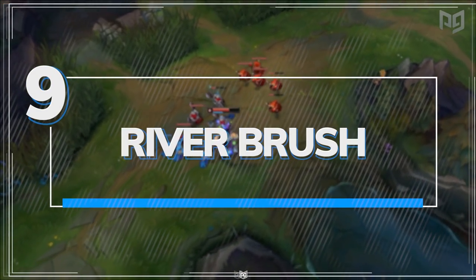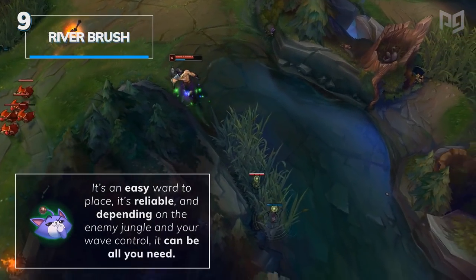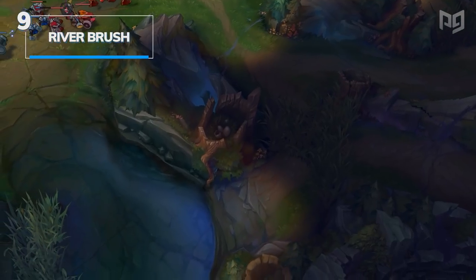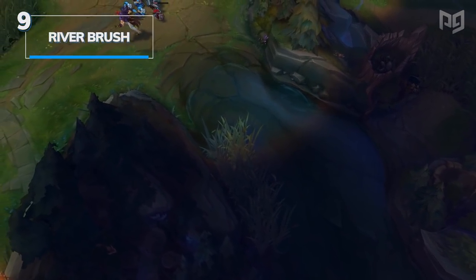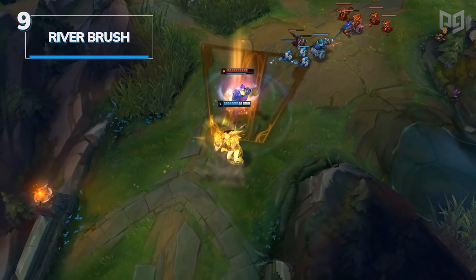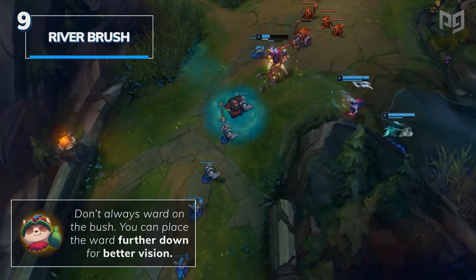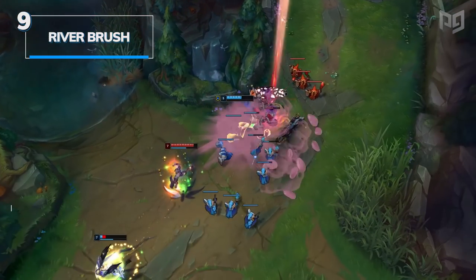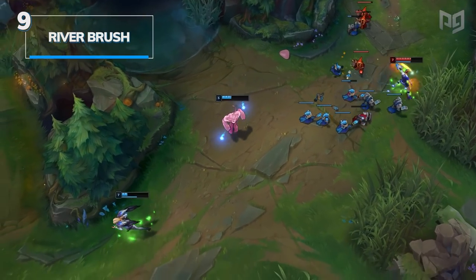Warding the river bushes adjacent to bot and top lane is standard practice for a reason — it's easy, reliable, and depending on the enemy jungler and your wave control, it can be all that you need. If you're not able to get a deep ward, just place one in the river bush and try to freeze your wave near your tower. And the pro tip here is don't just place it at the tip of the bush — take that extra step or two if you think it's safe and place it further down towards the drake or herald for way more coverage. If you're on the back foot and have no idea where the jungler is, just get that shallow ward down.